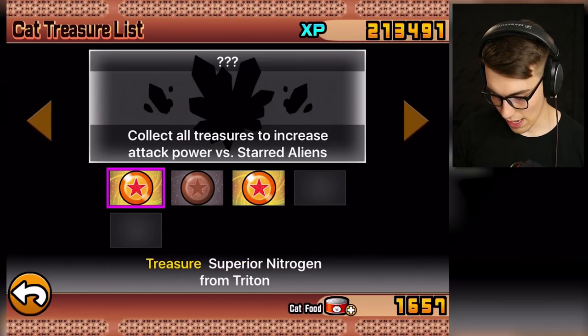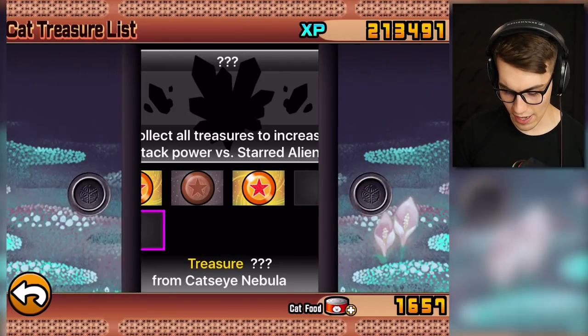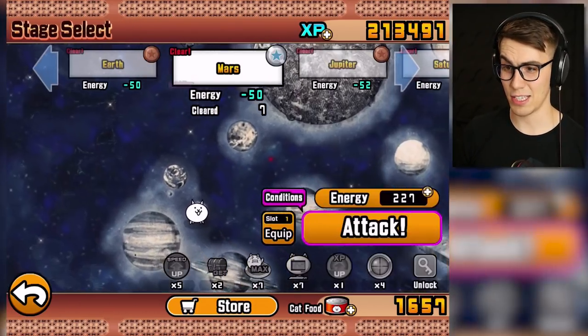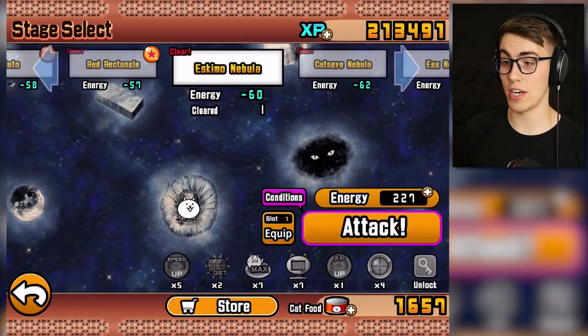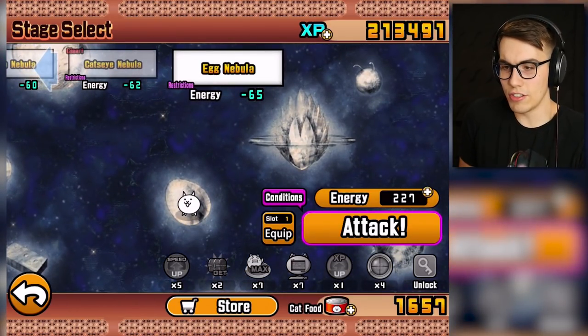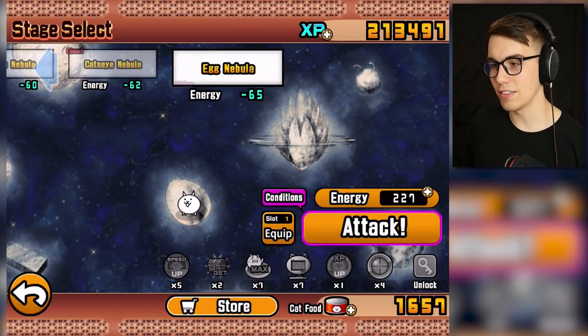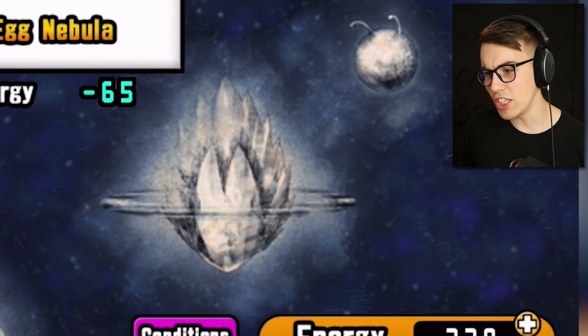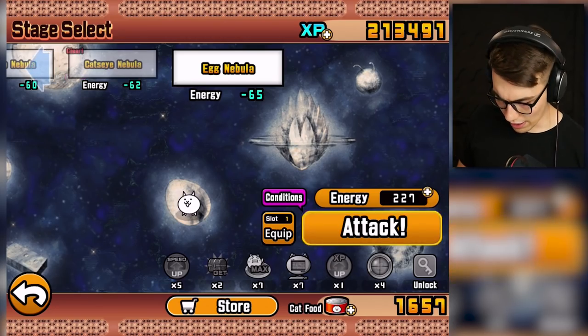I'm almost at Eskimo Nebula and Triton. Oh wait, no - I pressed the wrong one. And the Cat's Eye Nebula - I think that's the one I'm at right now. I just did the Eskimo Nebula. Oh, I completed them both but I didn't get a treasure for either. Of course. Egg Nebula - it's an egg. We're going to an egg. I don't think nebulas look like that. Is that a Vegeta nebula? Are we going to Vegeta? Guys, that's Vegeta right there!